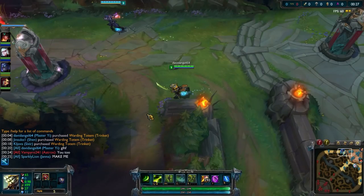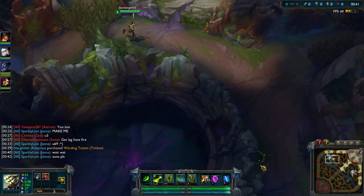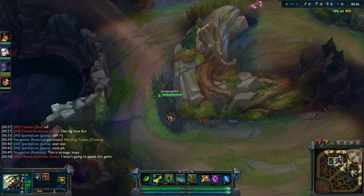Zed on the enemy team has taken Smite. I don't think that's a mistake on his part. This is the new jungle, the new Summoner's Rift — still classified as beta here in the preseason. Now Smite can do a lot of different things depending on what item you get with it. If you're going to play Team Builder, it's probably one of the safest places to try out new strategies. I think that's what the opposing Zed is doing — trying out one of the different effects you can get from Smite and adding it to his repertoire.